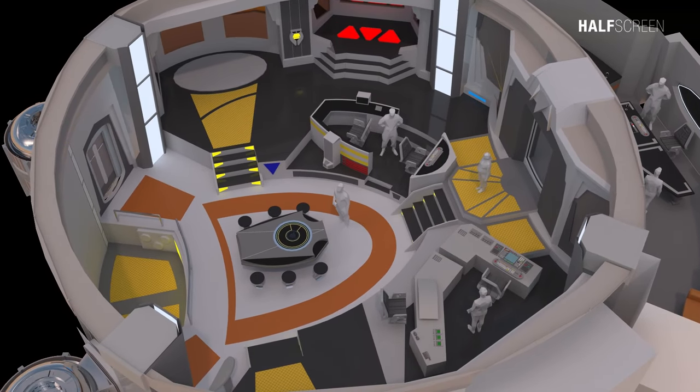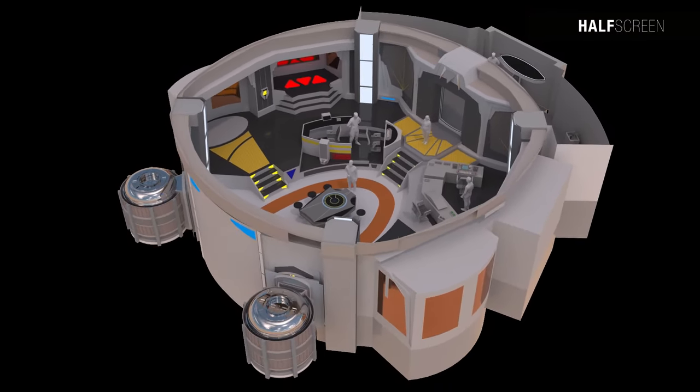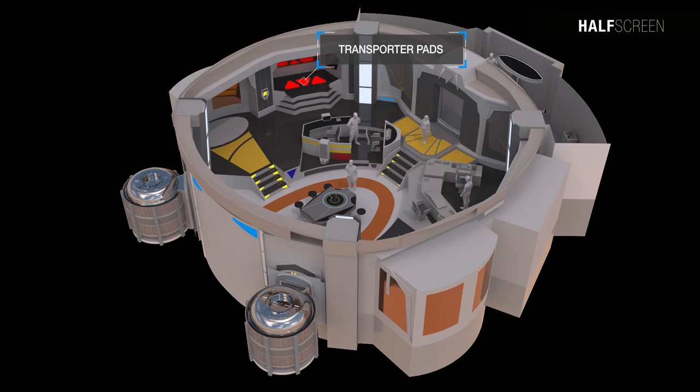Away from the operations table and engineering areas, the key workstations in Ops included the science station for analysis of sensor readings and archived data retrieval, and strategic operations — a variety of monitoring and diagnostic posts that could be repurposed as required. Two turbolifts, one on either side of the room, provided rapid access to all areas of the station, along with three transporter pads for beaming personnel directly to Ops.